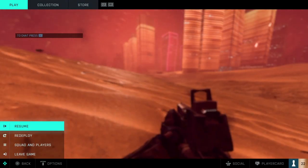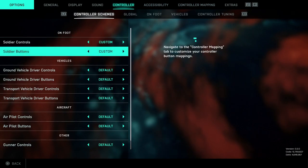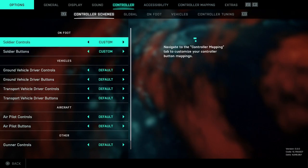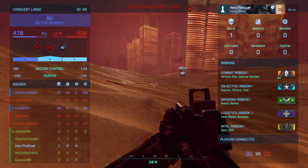So as you guys can see, after you do that, you have to go into controller and then you have to turn on custom controls. Right here on soldier controls and soldier buttons, you just go over to the left one option from default. And then after you do that, when you hold the touchpad...